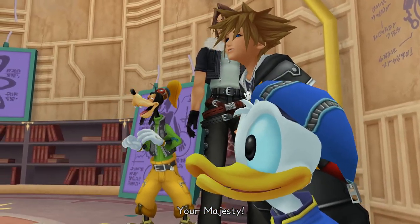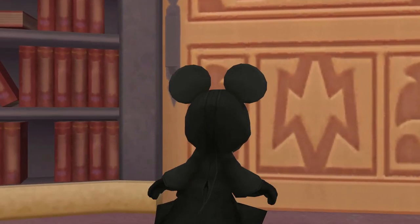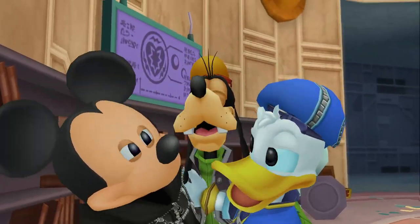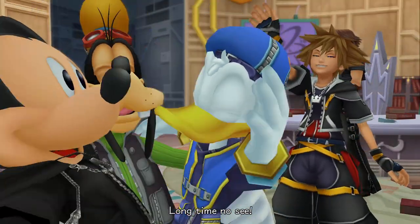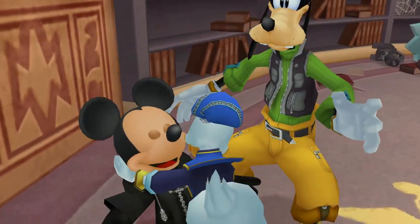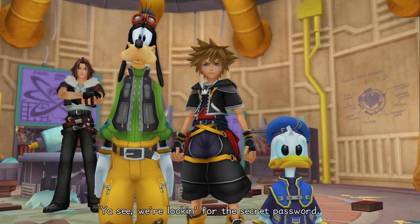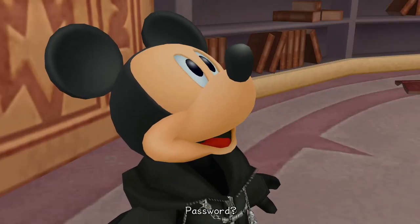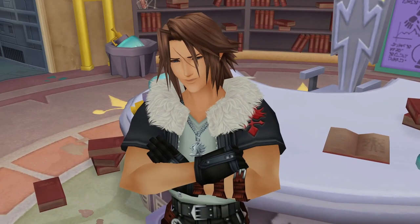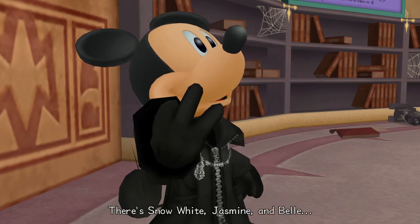Hello. Where have you been? They finally get to see him. Long time no see. Shh — the organization might be listening. Makes me so happy. You mentioned the door to darkness? Oh yes, sir. You see, we're looking for the secret password. Password? Oh, I guess you mean like a code. Well, the door to darkness can only be opened by the seven princesses — there's Snow White, Jasmine, and Belle, of course.